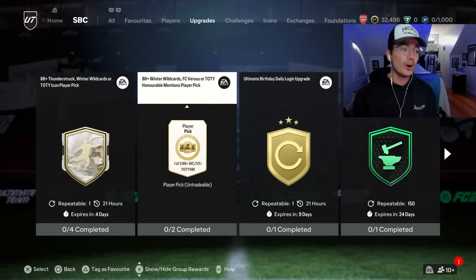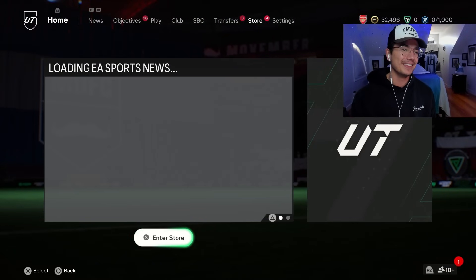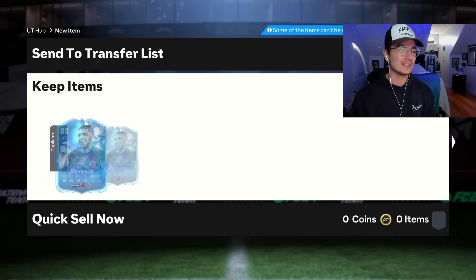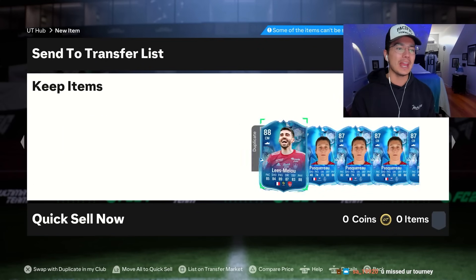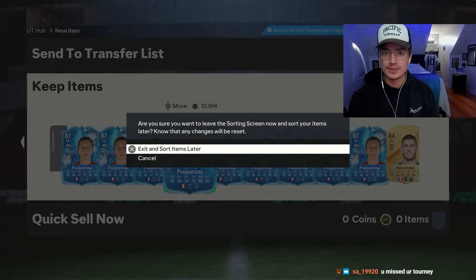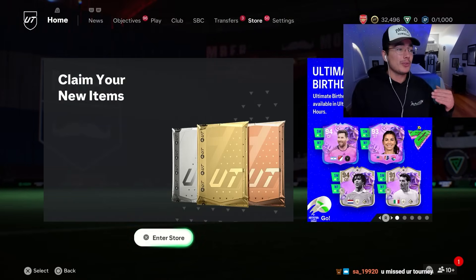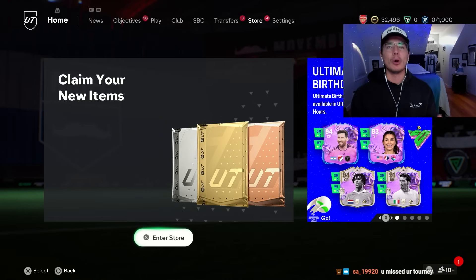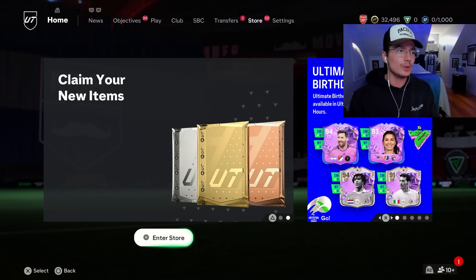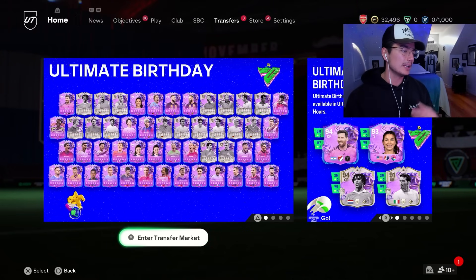We got lightning rounds again on Tuesday. Lightning rounds on a Tuesday means I'm on the main account, not the zero-to-a-mil account — just fantasy cards for days. We're going to get lightning rounds again tomorrow on Wednesday, and probably on Thursday as well. Even if we don't get lightning rounds Thursday, it's rival rewards, so there's a lot of supply coming in the next few days, which should be good for some of the investments we'll talk about.